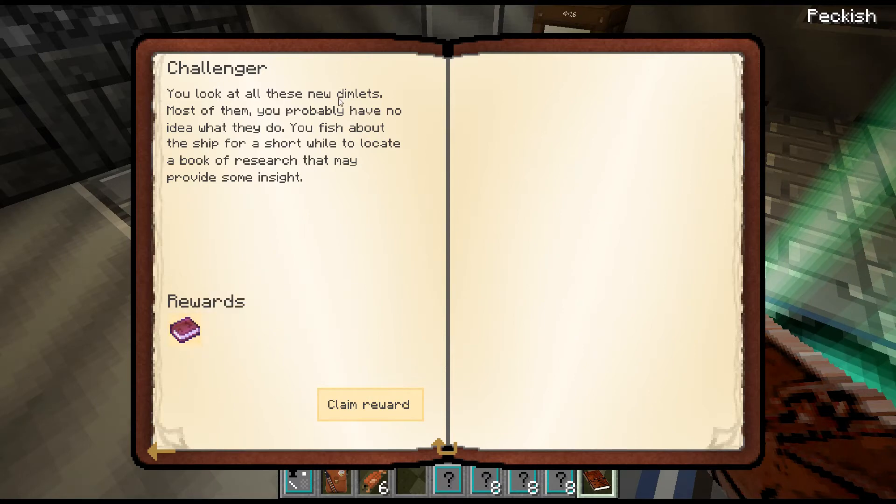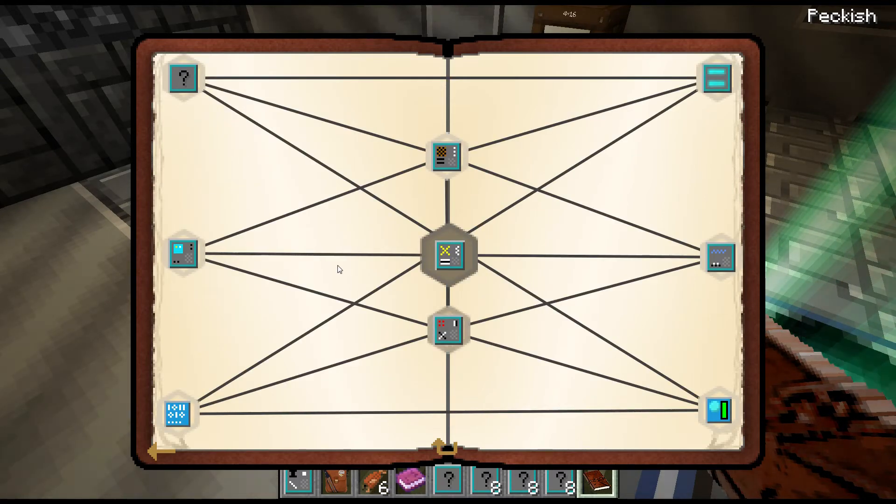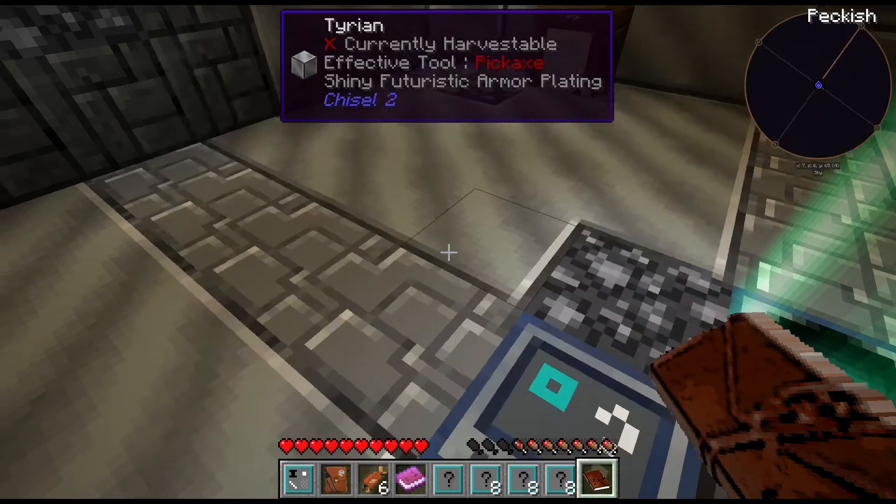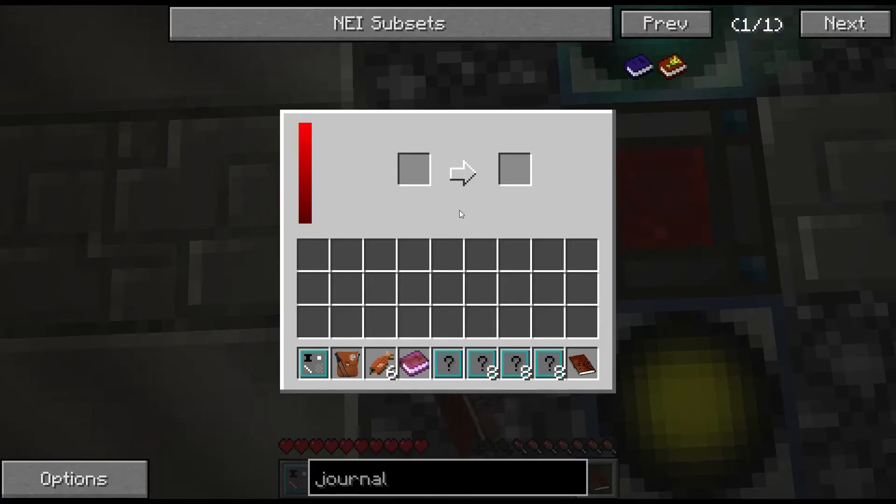Let's see, look at all these new dimlets. Most of them you probably have no idea what to do with. You search the ship for a short while to locate a book of research that may provide some insight. So it's basically a free quest. We got another one here — 'Examining certain dimlets you found, you realize certain dimlets are less complicated than others. They could be easily replicated — these dimlets are fairly simple and do not allow for much, but it is something new.' You have to craft an Effect None dimlet and a Terrain Void dimlet.